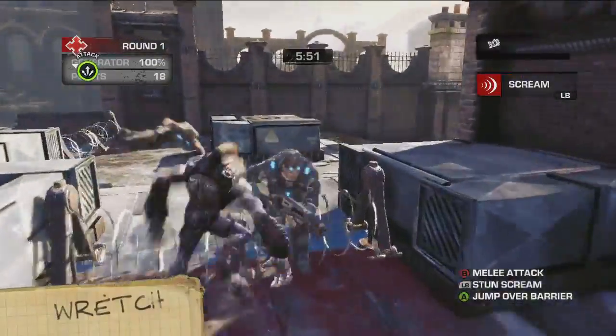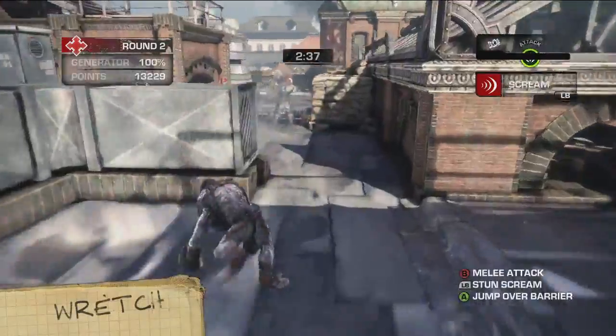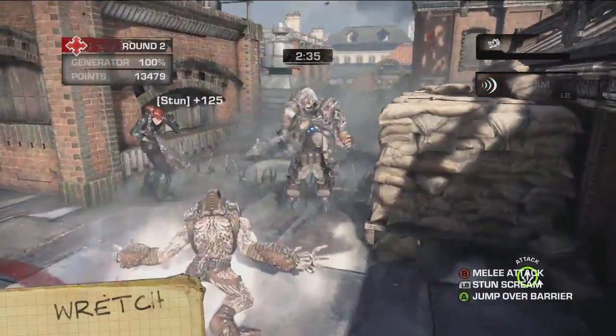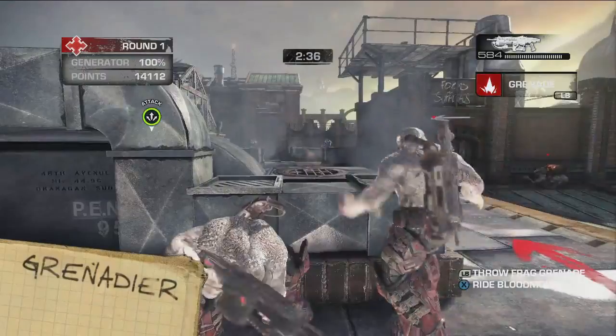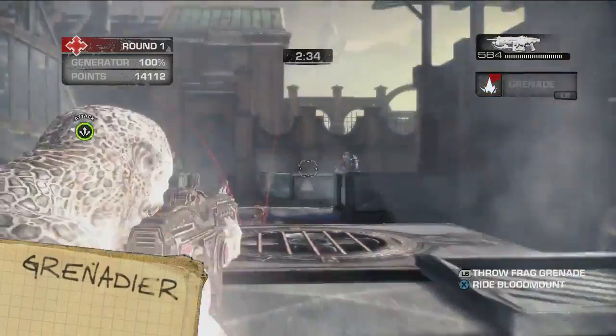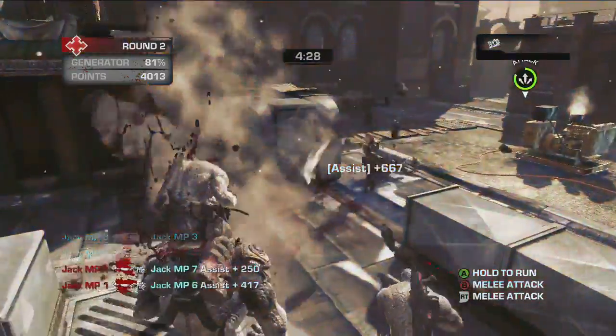The Wretch can leap over defenses, climb into the Scout's perches, and stun opponents with its scream — like my sister. The Grenadier, as you can probably deduce from its highly imaginative name, is able to throw frag grenades. Get him up on a Blood Mount, and he can toss frags even faster.